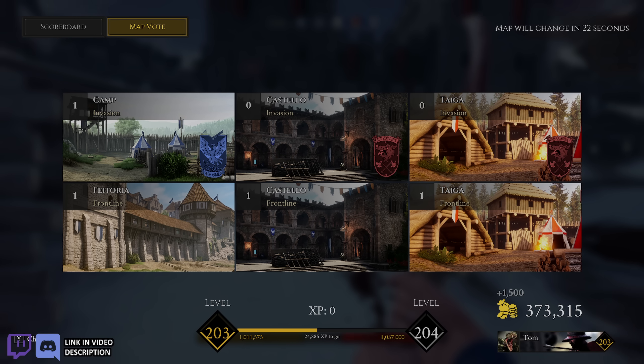But yeah, the Fox — it and the executioner are sort of very similar. Fox can combo. Neither one of them have alt grips, even though I think they should. But yeah, that's going to do it for today. Stay safe, stay healthy. I'll catch you all next time.